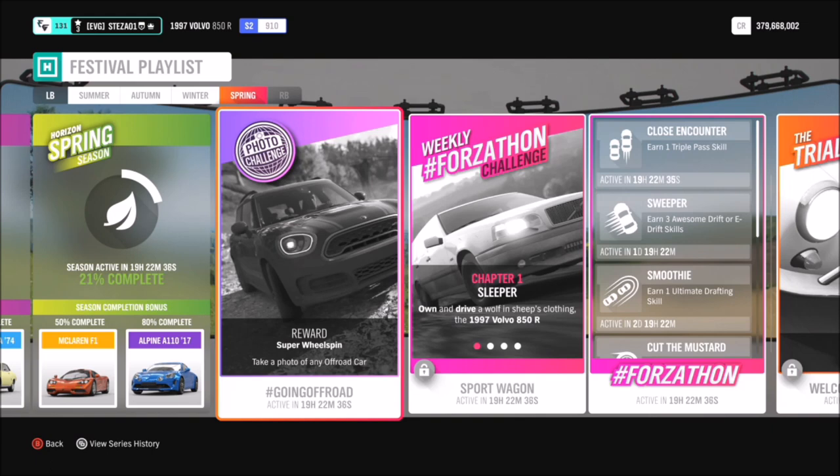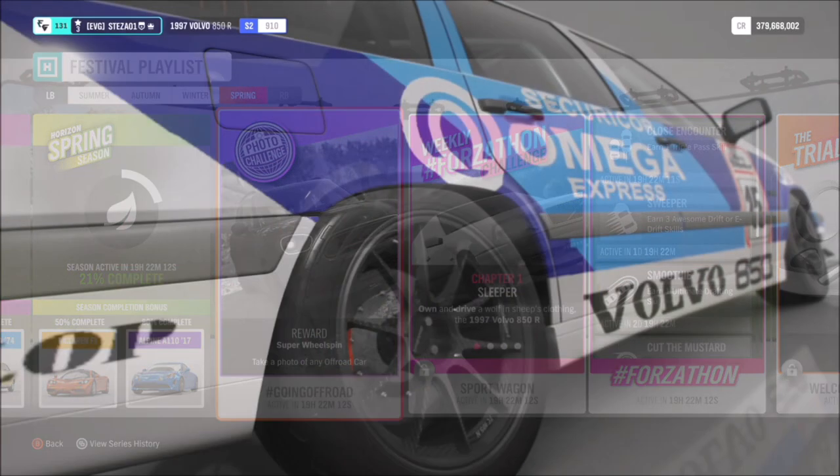I'm pre-recording this due to work commitments and will probably do so for the upcoming future, but don't worry because I know that these will work, especially ones like this which are super easy to complete. This week's challenge, 'Going Off-Road,' all it wants you to do is take a photo of any off-road car. There's no specific location, no specific car, just a specific genre of cars.